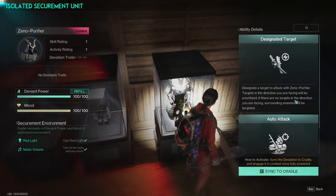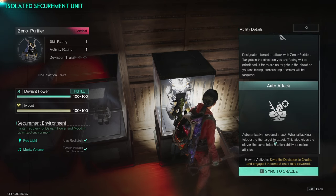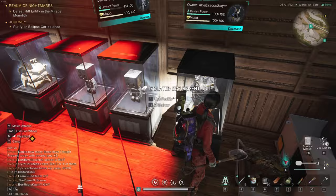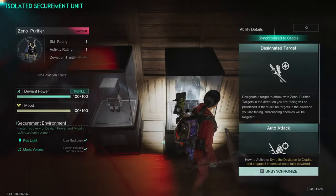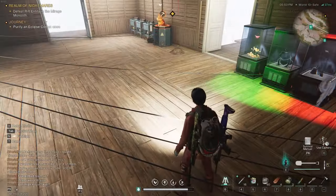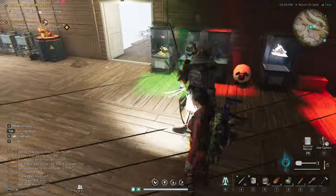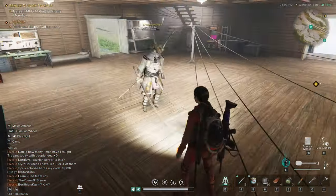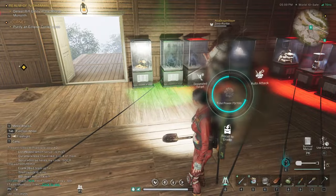You've got some combat deviants — you start off with the butterfly which will go and attack, but you can get others like the Xeno Purifier. His ability lets you designate a target to attack in the direction you're facing, or set to auto attack and he'll just go around and fight for you. This one is a samurai, so he's pretty cool. I've got my little samurai that'll go around with me and fight stuff.